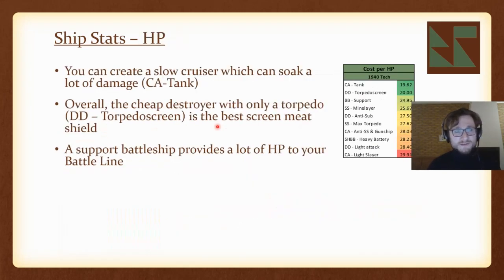When looking at HP, two templates stand out. A heavy cruiser with many medium gun modules — which add HP — gives you a very beefy unit that can survive a lot. But it's very slow, so it may not be best for retreating. Overall, I think the best bet for adding HP is a destroyer with basically only a single torpedo slot filled and all other modules empty. It gives you so many ships and targets for the enemy, while they still fire a bunch of torpedoes — making them your best meat screen.